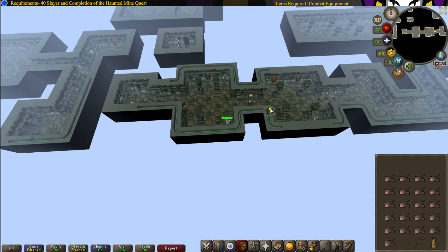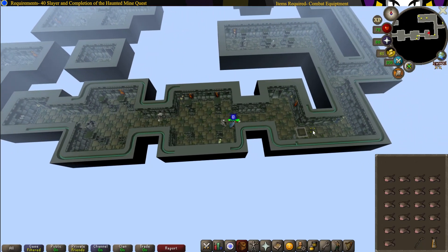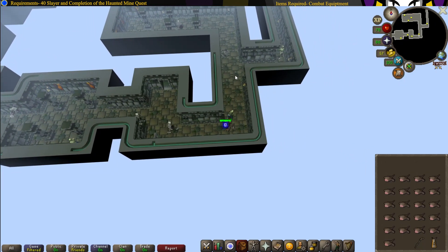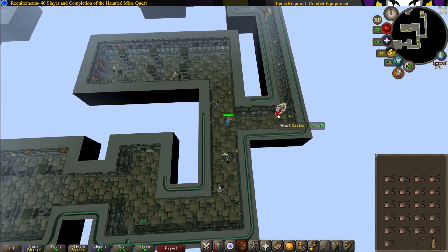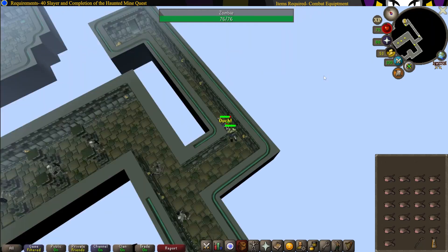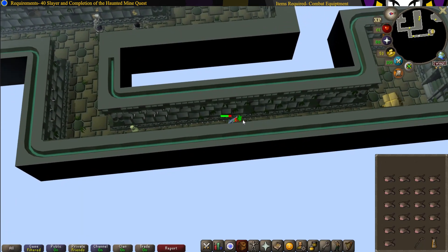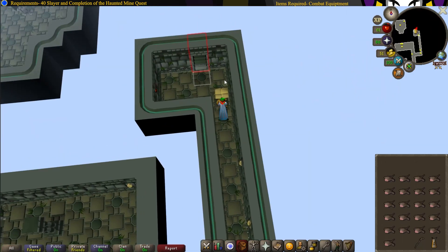From here, head east and make sure you stick to the upper wall. Then head north, and then head south and east. Make sure you search the walls for booby traps, and search the eastern wall for booby traps. Then run all the way through the passageway.